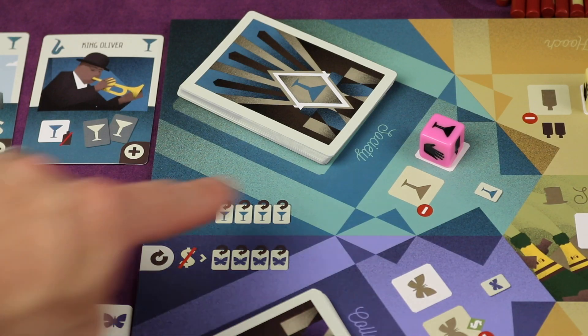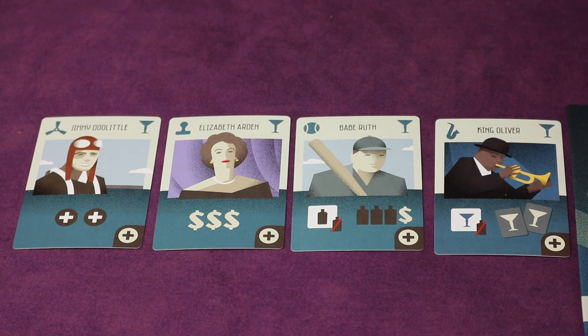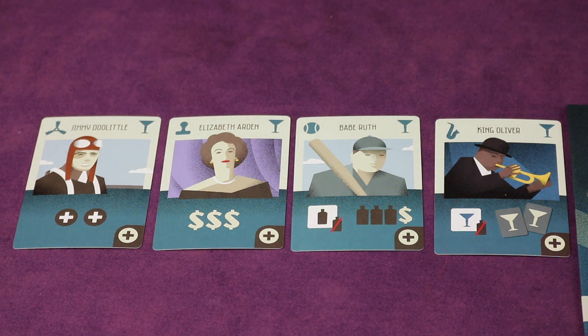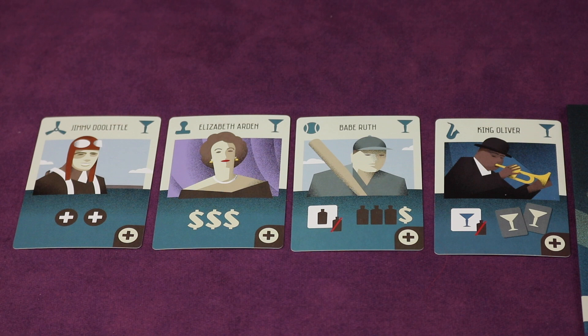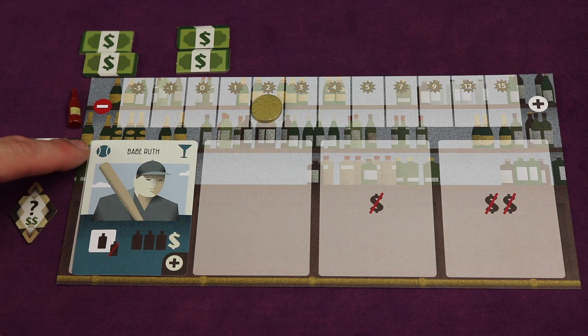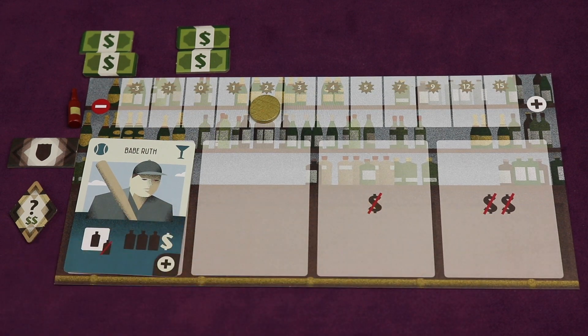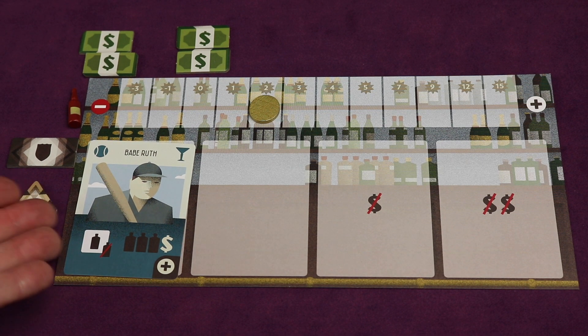Going to the Society action lets you bring famous people into your speakeasy. Here we see different people: King Oliver — great trumpet player — Babe Ruth for sports, Elizabeth Arden, and Jimmy Doolittle for transportation. Some give you immediate one-time things like three dollars or going up two on your reputation track, while others let you take different actions. By going there you get to take one of these cards and place it in your speakeasy. We placed Babe Ruth here. You could place him in different spots, and if you decide to place him further in, you'll have to spend a dollar or two to open up different spots. What Babe Ruth does is give you a new action on your speakeasy.